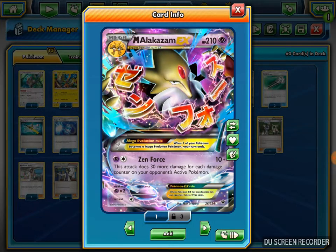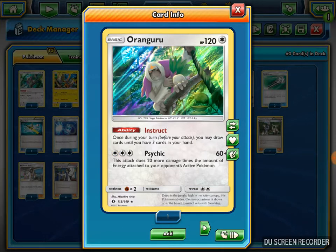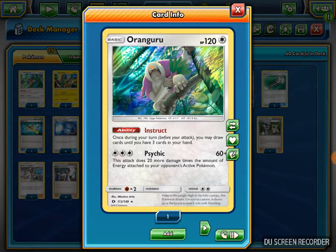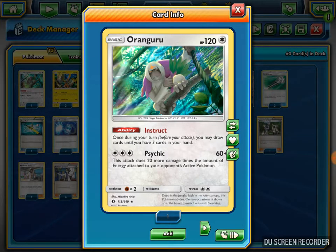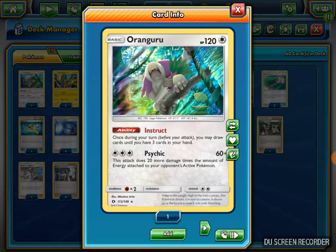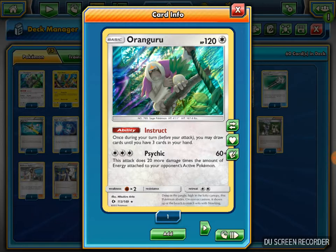I also play a bunch of other Pokemon in this deck. I play Oranguru with its Instruct ability - once per turn you can draw up to three cards. I like this better than Shaymin EX. It's a one-prize attacker instead of a two-prize EX attacker, and it gives you draw options plus late game N utility.